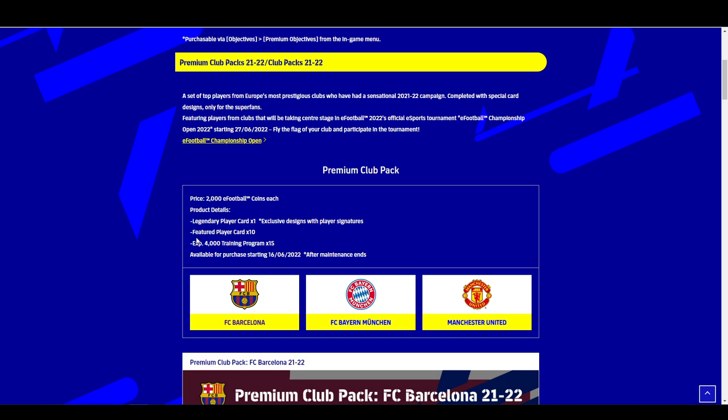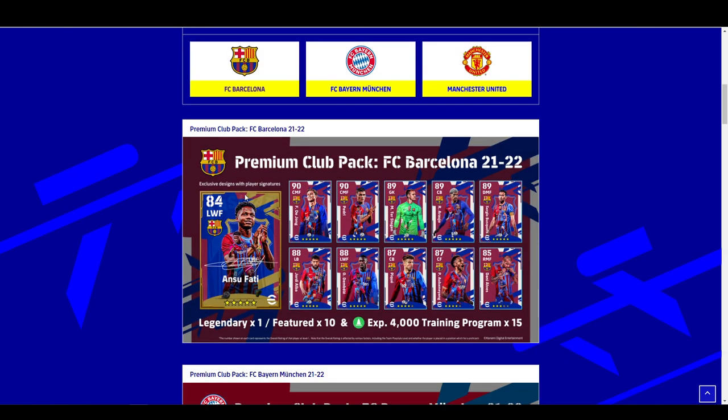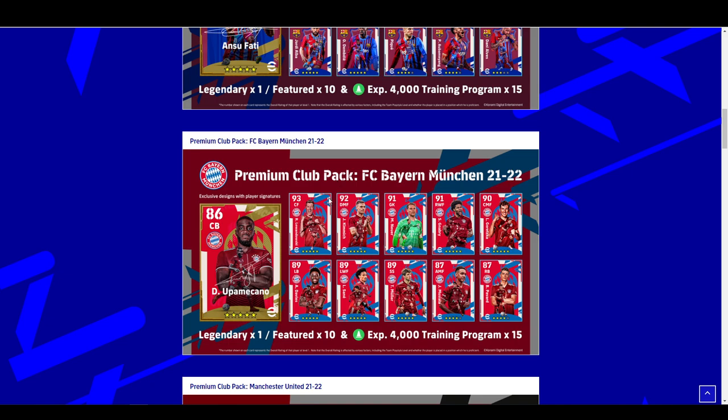We're just covering the news here because there's been a lot of confusion about it. With the premium club packs, you are going to get your legend card — which is Ansu Fati for Barcelona — and the rest of the starting 11: De Jong, Ter Stegen, Dembele, Jordi Alba, Pique, Aubameyang, Danny Alves, Busquets, and the rest of those guys.